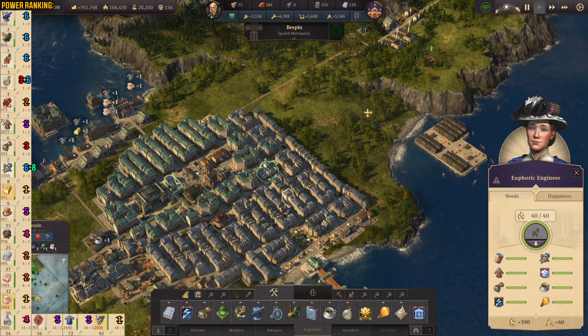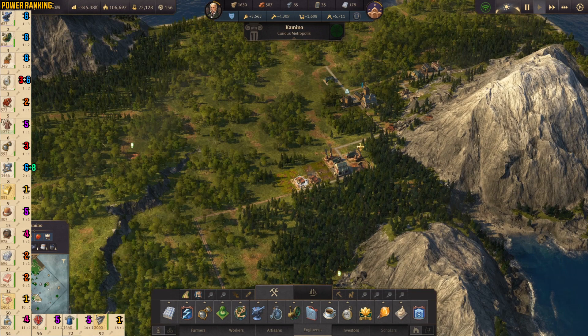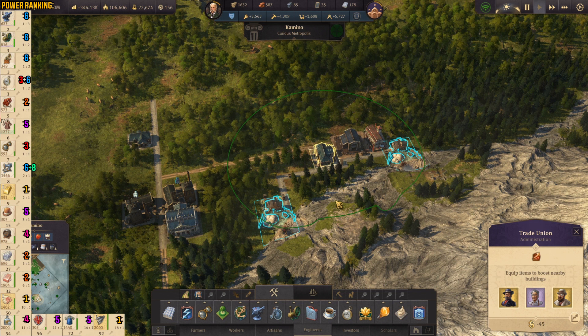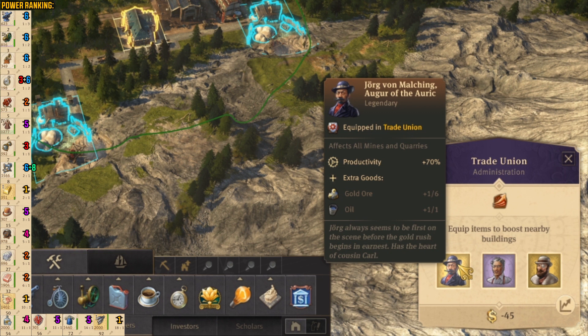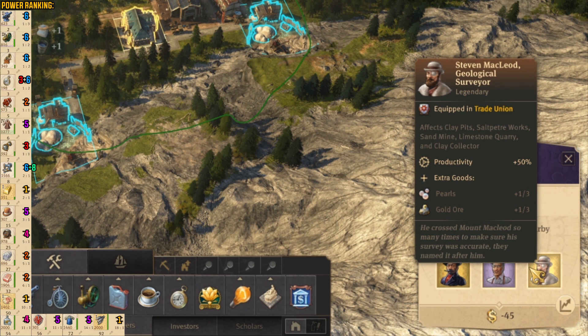We are on Camino right now. We have an additional influence farm on the left side and there we have happy engineers with fulfilled needs. On the right side, we have a production chain combo — and this is a little bit more complicated because it's two things we need to produce. First, we're using two limestone quarries. We have a trade union building with Jorg von Malchink — he's giving the mines productivity plus 70%, plus extra gold and oil. Then we have Grigor the Geologist — he's providing electricity and giving us pearls. Then we have Steven — he's giving productivity plus 50% and extra goods: pearls and gold ore.